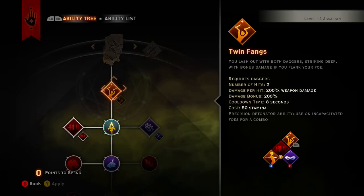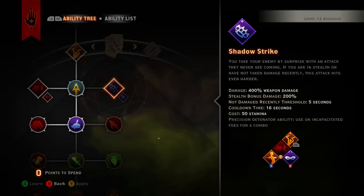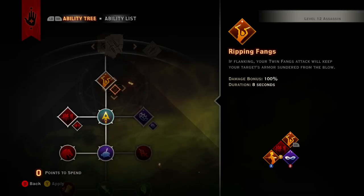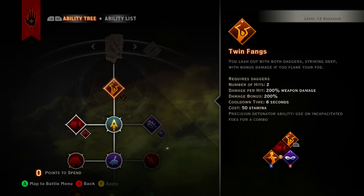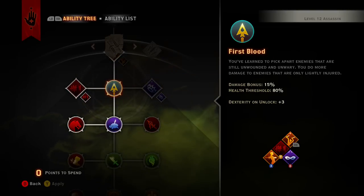Getting into the Assassination tree — people are saying Twin Fangs is really good, which I'd probably agree with. I really like Shadow Strike just because it sounds badass and you do this crazy uppercut-type move, but when it comes to damage, Twin Fangs is probably a lot better.